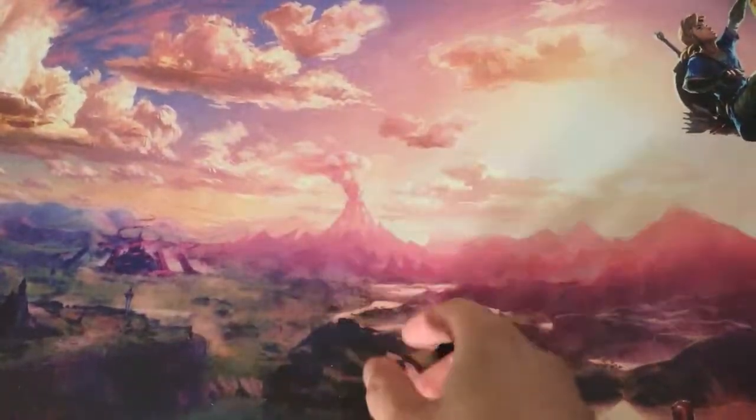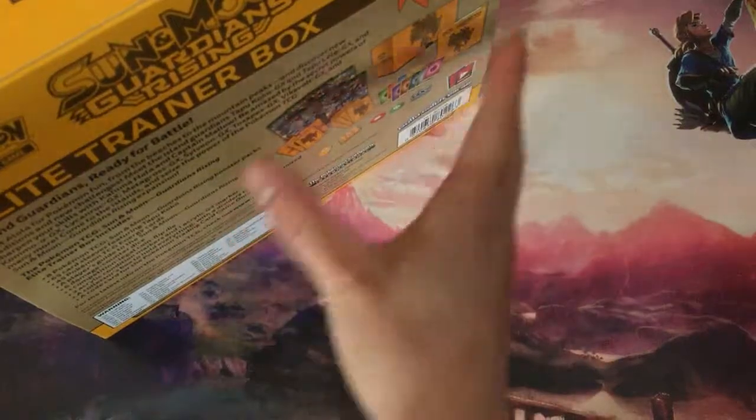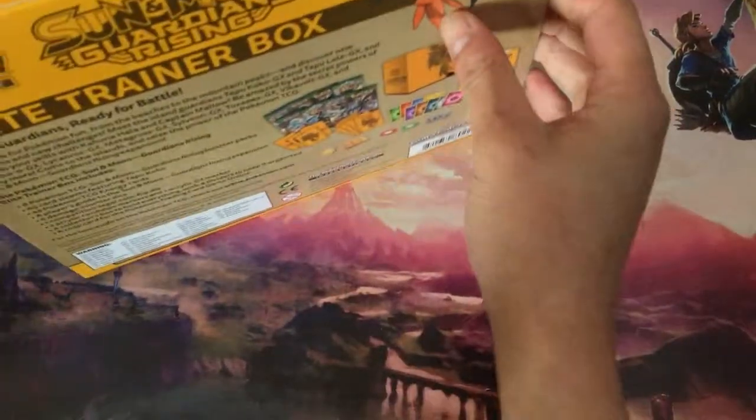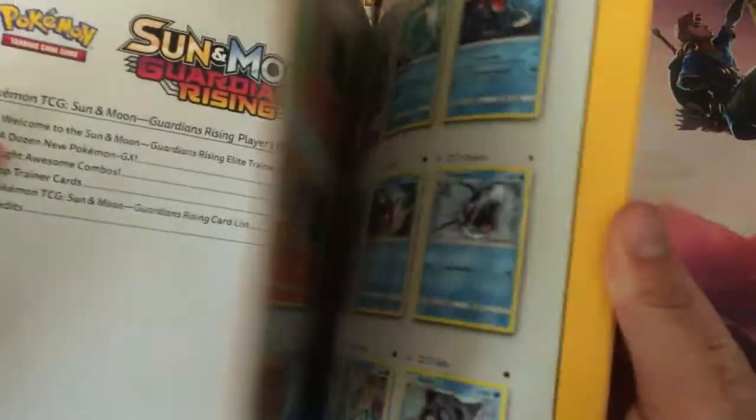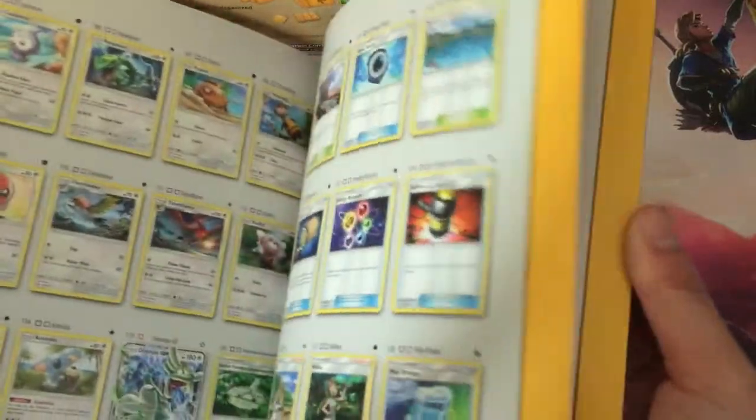Maybe I'll have better luck opening this. Let's see here. I think I got this opened somewhere. What's the opening on this? Oh, here it is. Alright, let's see what comes in here. The rule book — this comes with a rule book. It has all the pages, all the cards that you can get from the set, including some of the better ones.